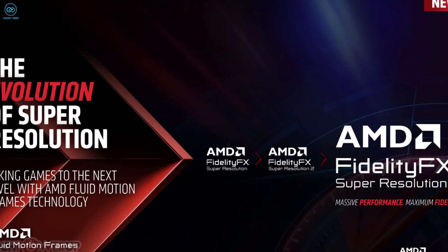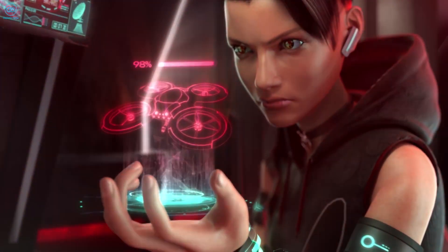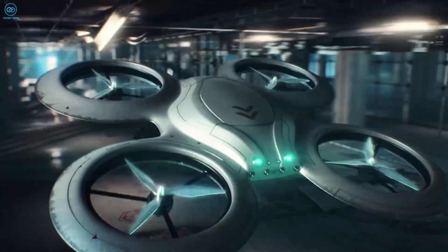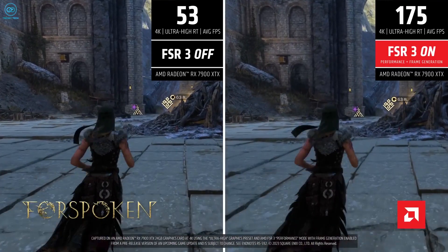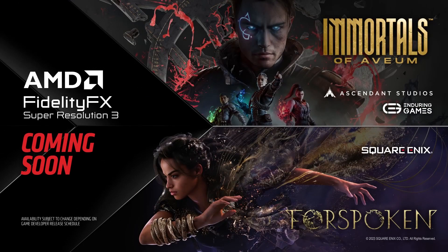However, the latest FSR 3.0 will enable fluid motion frames, which is pretty similar to DLSS's frame generation technology. If AMD successfully manages to pull it off, then it could be a major turn of events for AMD for sure.